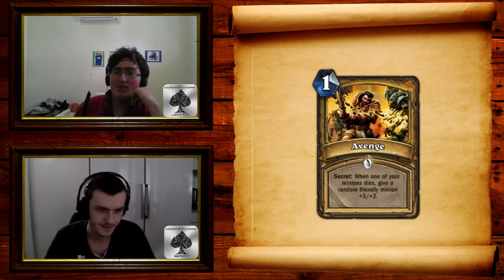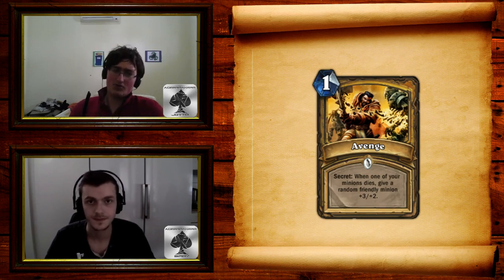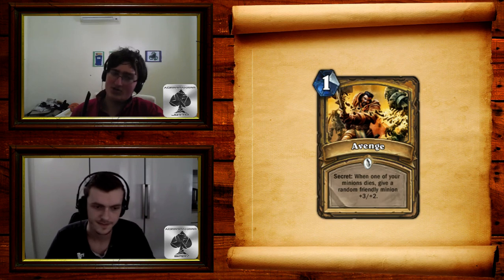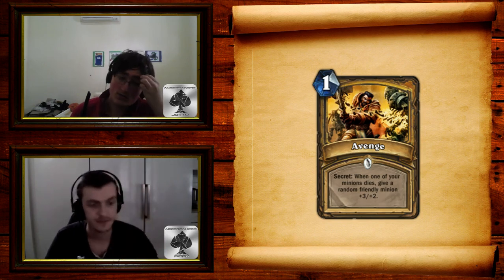Moving on to Avenge. Avenge is a one-mana Paladin secret at common. When one of your minions dies, give a random friendly minion +3/+2. At first when this was spoiled, I thought it wasn't too good — a bit too situational. But there's a lot of other cards in this set that really do help this out. The buff of +3/+2 is really good, and no matter what minion gets it, it's really good. There's seriously powerful cards that give multiple minions, and you can tutor this up with Mad Scientists, so you don't card-disadvantage yourself.